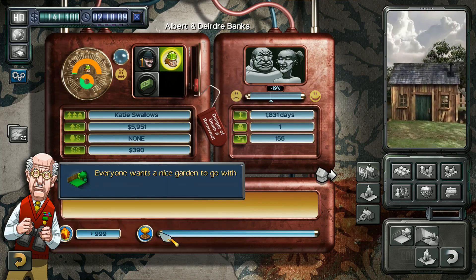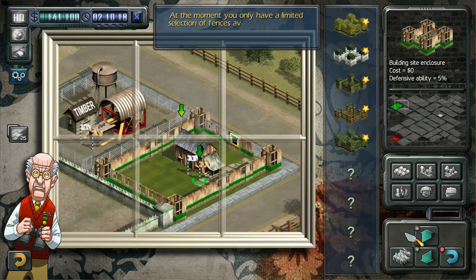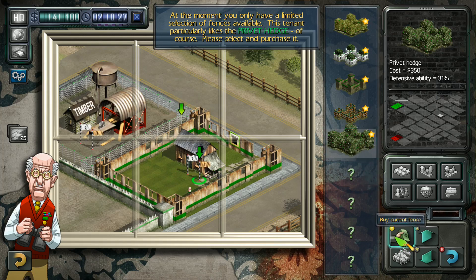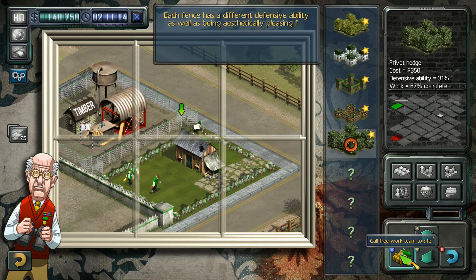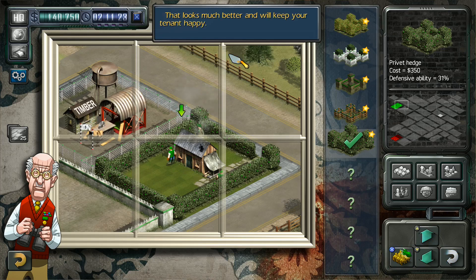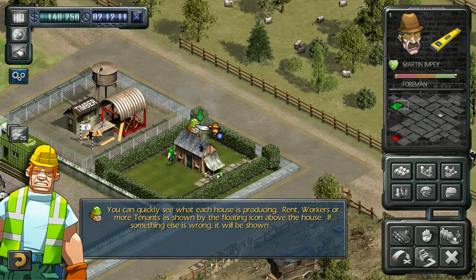Everyone wants a nice garden to go with their house, so let's start by improving the fence. At the moment you only have a limited selection of fences available — this tenant particularly likes the privet hedge. Please select and purchase it. Each fence has a different defensive ability as well as being aesthetically pleasing to your tenant. That looks much better and will keep your tenant happy. You can quickly see what each house is producing — rent, workers, or more tenants — as shown by the floating icon above the house. If something else is wrong, it will be shown there instead.